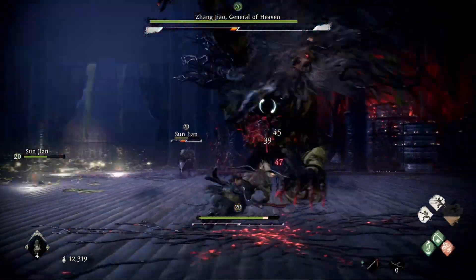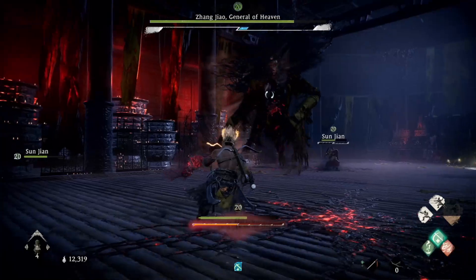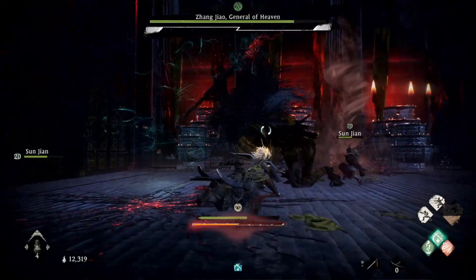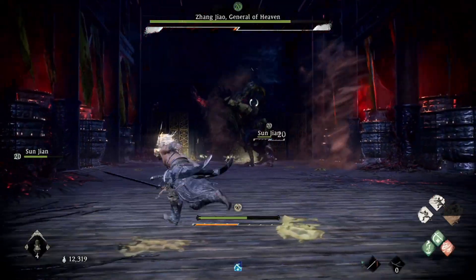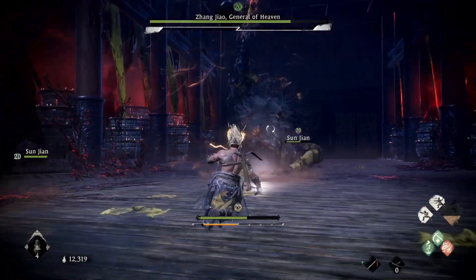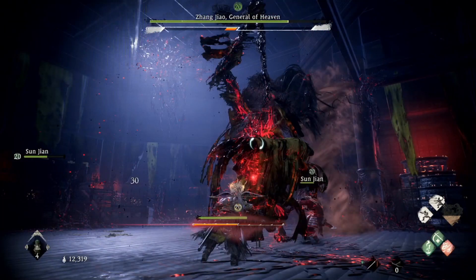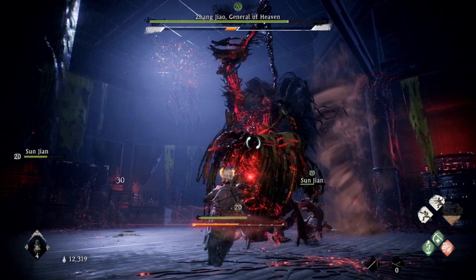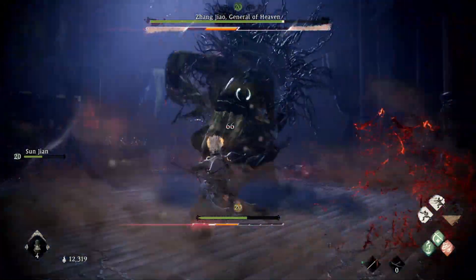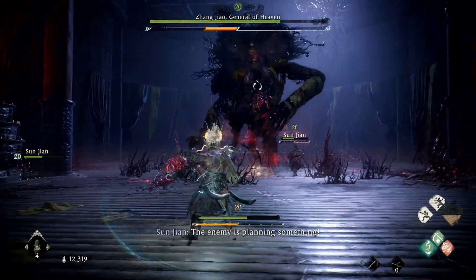The other one is much easier to deflect. Whenever he's on my companion, make sure you get behind him and punish the boss. If he's on you, I recommend staying mid-range and just trying to dodge all of his spells and let your companion do the damage. We're going to see the other deflectable attack here in a second, where he's going to glow red, but this time a hammer is going to go above his head. When that hammer starts to come down, we're going to hit the deflect button. That one I found to be much easier to deflect. Do a little bit of damage when you can, but then just back out and stay at mid-range. Let your companion do the work and just continue to dodge spells.